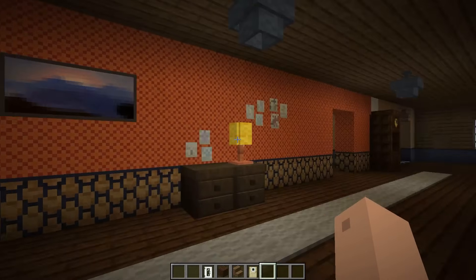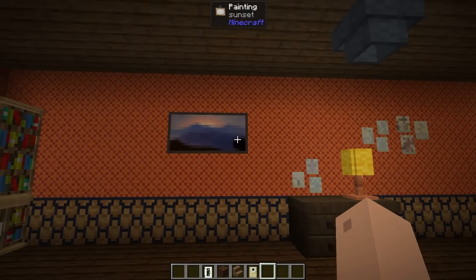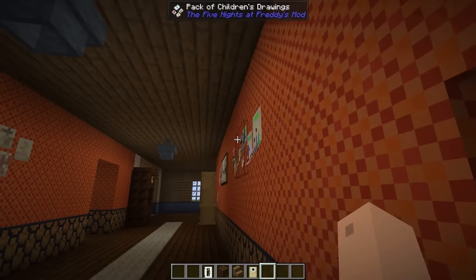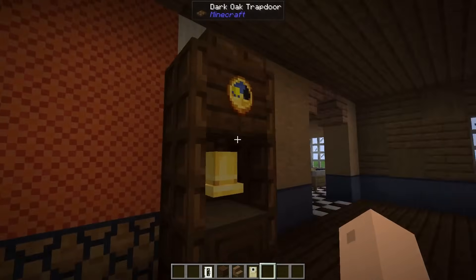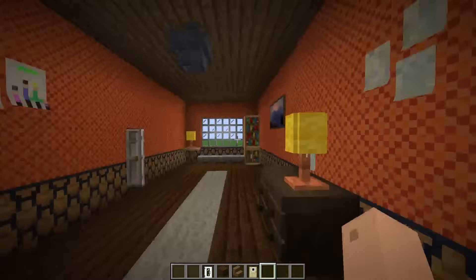Next up we have the left hallway, which as you can see is based off of the one in-game, as per usual. It's got a nice little painting here, a lamp, some pictures on the wall, which I actually just used the kids' drawings items in the game. You can also see there's the clock over here, which actually does feature the bell and all that stuff to sound off the end of the hour.